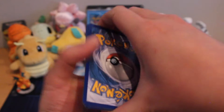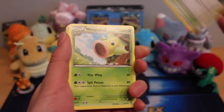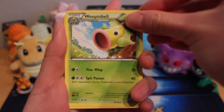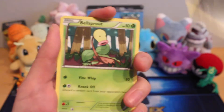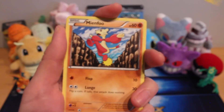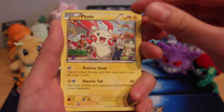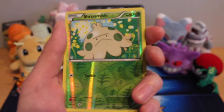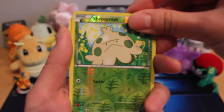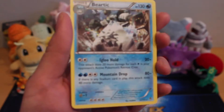Let's see what this pack has in store for us. We have a Mountain Ring, a Weepinbell, Combusken, Scraggy, Bellsprout, Mienfoo, Plusle, Poliwag — ooh, a Reverse Shroomish, and a Beartic. It's just a regular hollow rare.